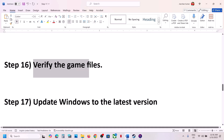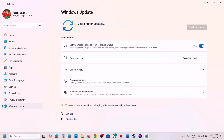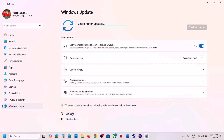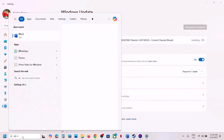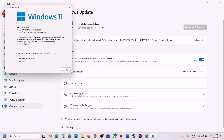The next step is to update Windows to the latest version — this is important. Open Windows Settings, go to Windows Update, and click Check for Updates. Once all updates are installed, restart your computer. Make sure to update Windows 11 to version 24H2. After the system restart, launch the game.